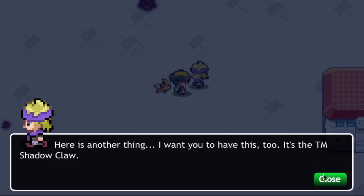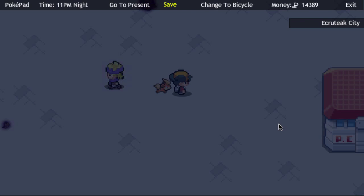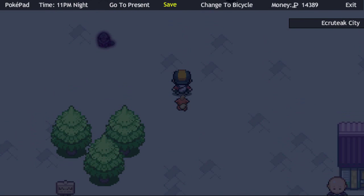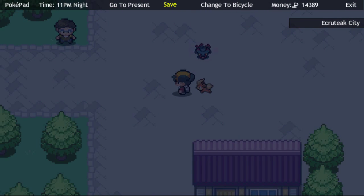The Fog Badge is ours — I think that's our fourth badge. Here is another thing — I want you to have this. It's a TM Shadow Claw. Awesome, I will definitely take the Shadow Claw. So we got Razor Fang and Shadow Claw in this episode.